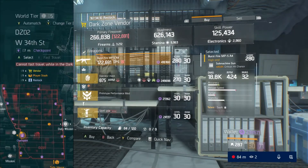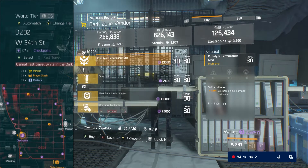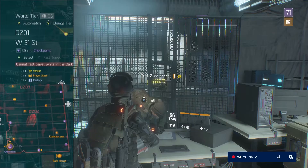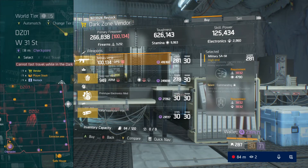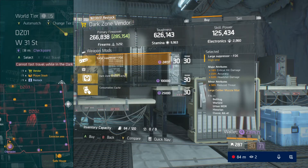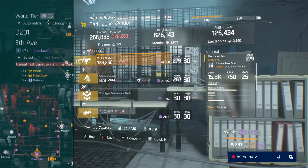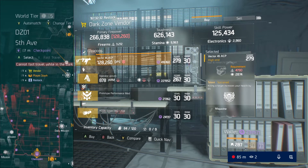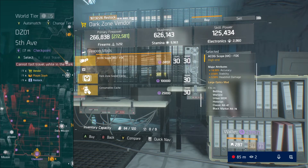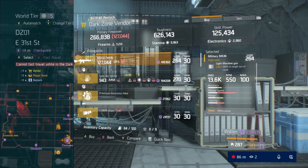A couple of things I wanted to talk about this week. The 1.8.1 update is officially out. It came out yesterday and if you're not familiar with what is entailed in the update, it's drop rate increases for classified gear and exotics. Some other major changes were that they are including more ways to get division tech in the open world. If you have the season pass, there's a weekly supply drop that comes in the open world — if you take care of that supply drop you will get 100 division tech. Also, all of the daily assignments will now give you 25 division tech after completing each one.